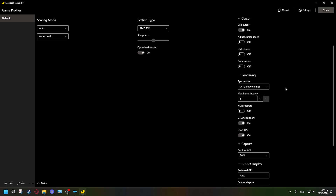Moving to the Rendering section: 'Sync Mode' is essentially V-sync. I don't use any V-sync because it adds input lag and you don't really get screen tearing above 60 FPS anyway — keep it off. For 'Max Frame Latency,' only increase it above 1 if you have very bad FPS like 10–15, but honestly if you're that low the app won't do miracles. For HDR, enable it only if you're actively using HDR on your monitor.